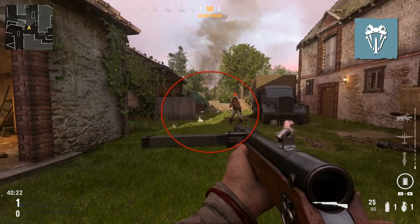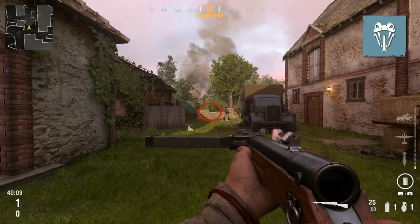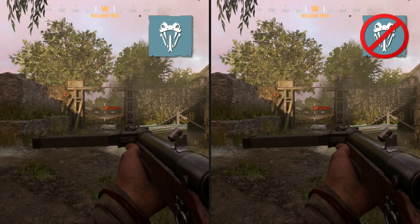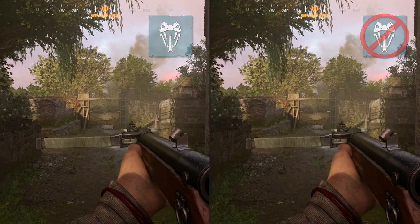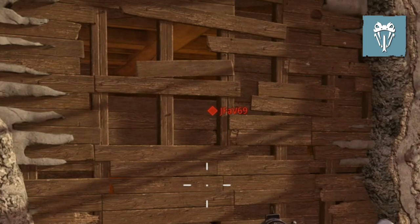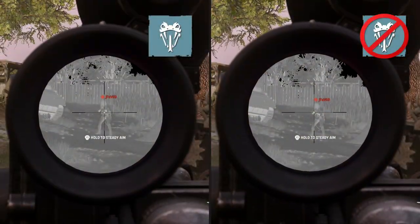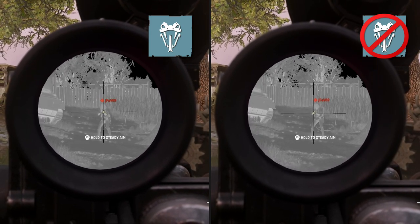Sadly, this is the only benefit offered by cold-blooded as it relates to reveal distances. Beyond 18 meters you'll have the exact same reveal tolerance area regardless of cold-blooded, and the red diamond will remain visible out to the full distance of 50 meters with or without cold-blooded equipped. Even through cover cold-blooded won't offer any protection, and your reveal diamond will remain visible. Even the night vision scope is unaffected when encountering an enemy with cold-blooded equipped.